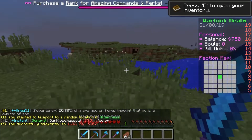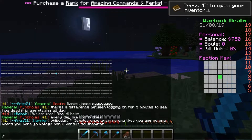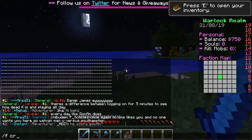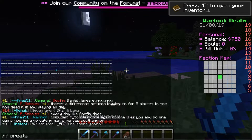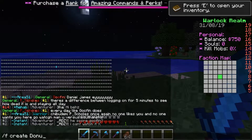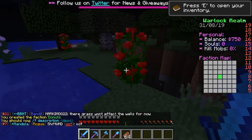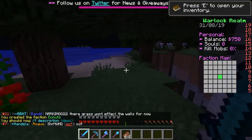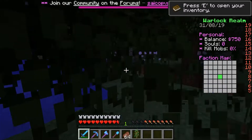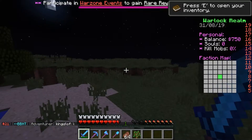Now we are going to just make a base. I should probably actually create a faction. This faction is going to... what should I call this? Let's do Donuts. So now we are a part of the faction Donuts, which I just created. Right now I think we're just going to create an underground base for now.